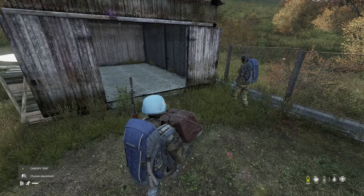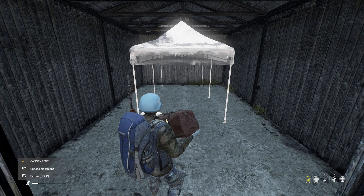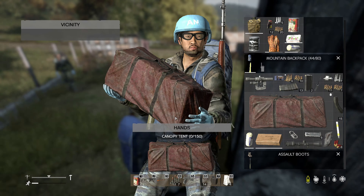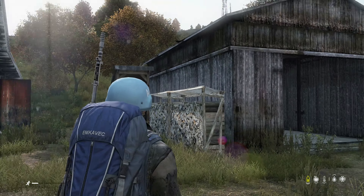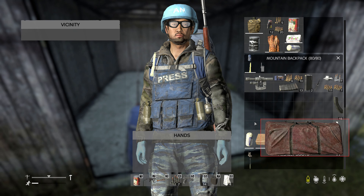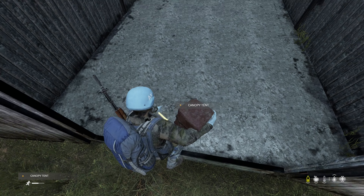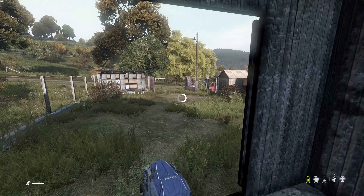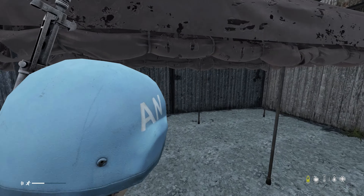Oh yeah, it goes in this one. So we need to get our stuff out — we can fit this canopy one in here. So there you go guys, we can fit a canopy one inside these little canopy tents — a little shed if you need a little base real quick, boys.